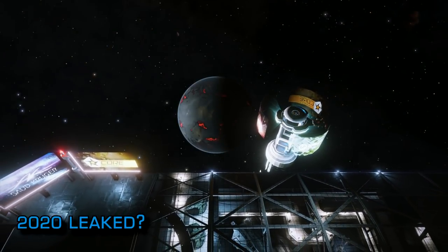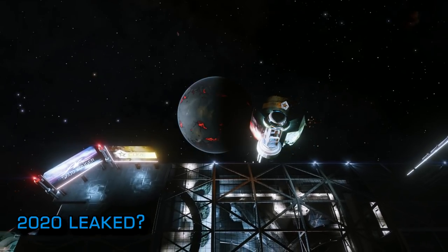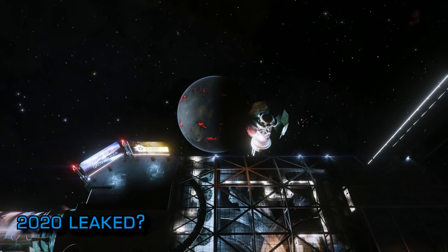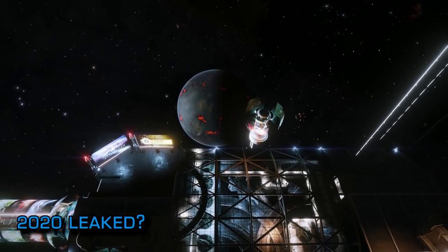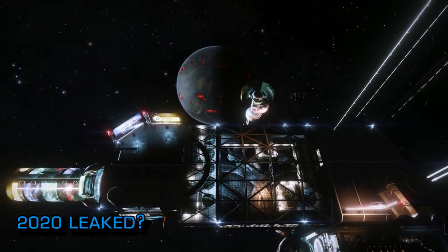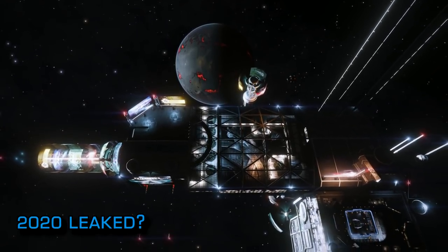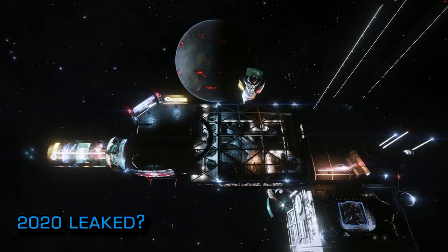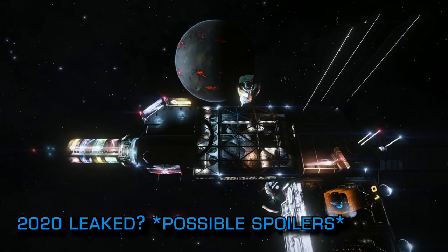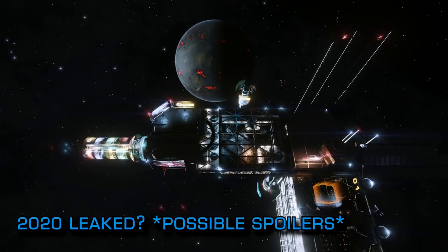A post on Reddit appeared last week claiming to be from a friend of an insider at Frontier, spelling out what the poster claims was a five-year plan for Frontier and its properties, including Elite Dangerous and the 2020 update. The post was quickly deleted from Reddit, and also appeared on 4chan before disappearing there as well. I should preface this: what I'm about to say could be considered spoiler territory, so if you don't want to know what 2020 could possibly be about, stop watching now.